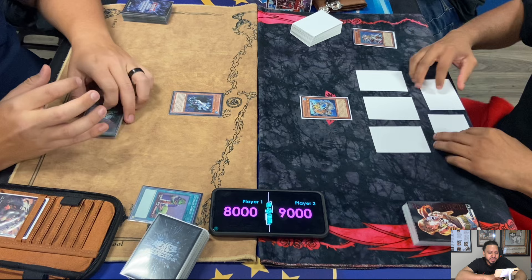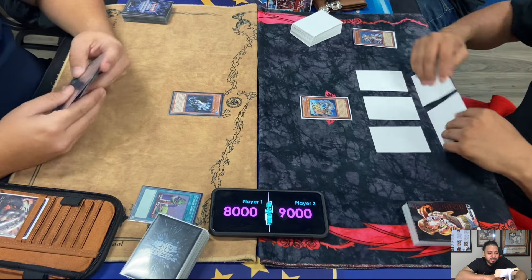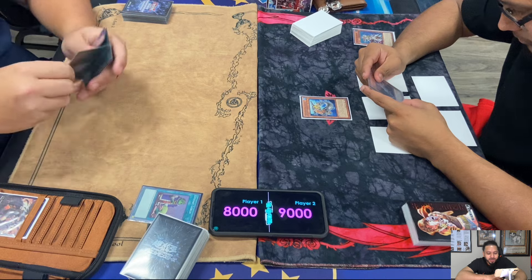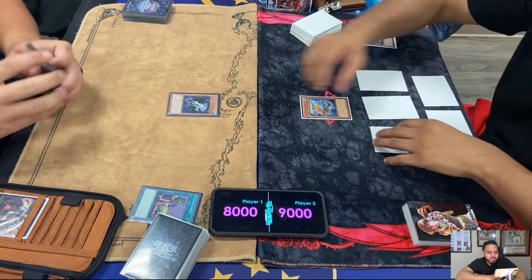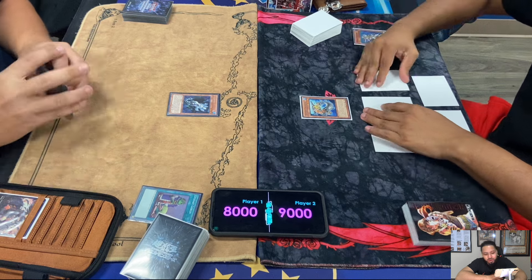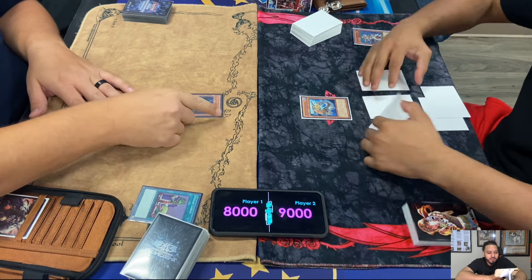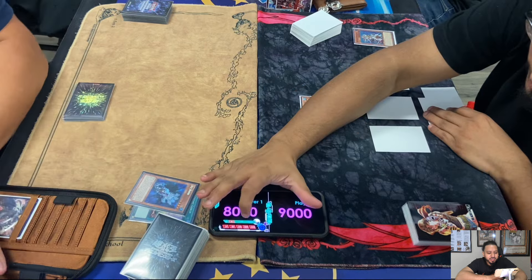Elden starts off by Normal Summoning Ice Hand. Lowe's is reading the card. We're all still very new to HAT, even Lowe's. We're going based off Mermail, but Lowe's did play back in 2014, so it still needs a refresher.